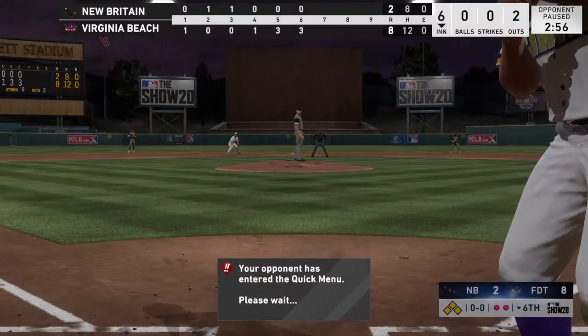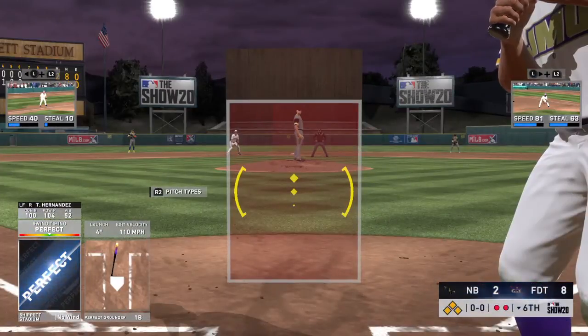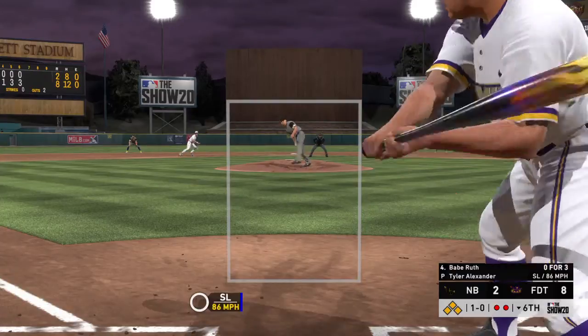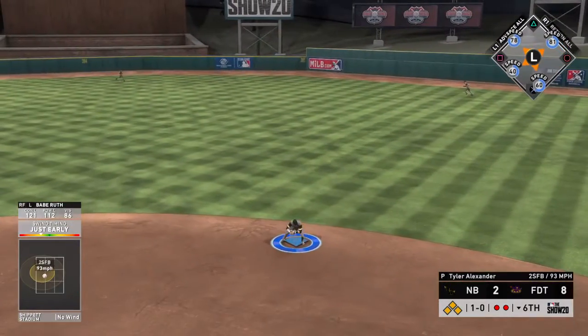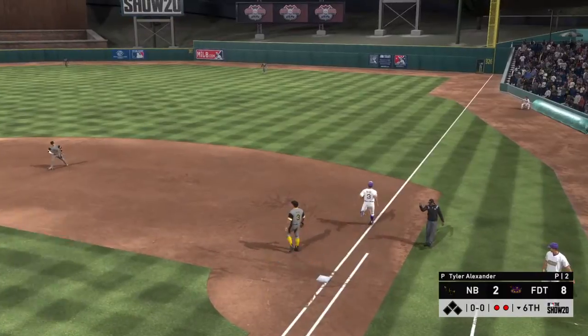Tyler Alexander gets the call to pitch here, and he'll try to sort this mess out. He's going to try to eat a couple of innings for his guys. So now to the plate — Babe Ruth. He'll take a look at a slider that misses for ball 1. If he doesn't shorten his swing up right there, there's no chance he keeps his bat back. Not too shabby out of the pen.